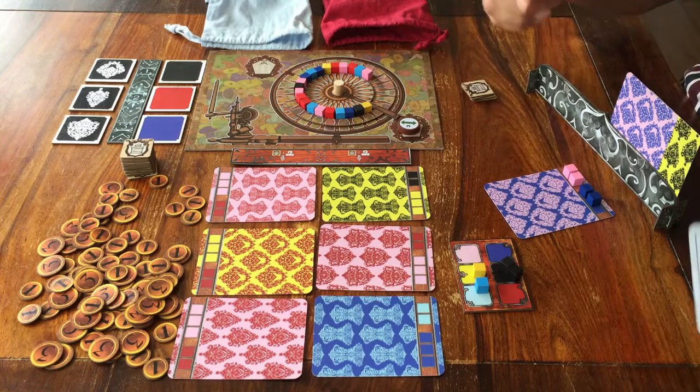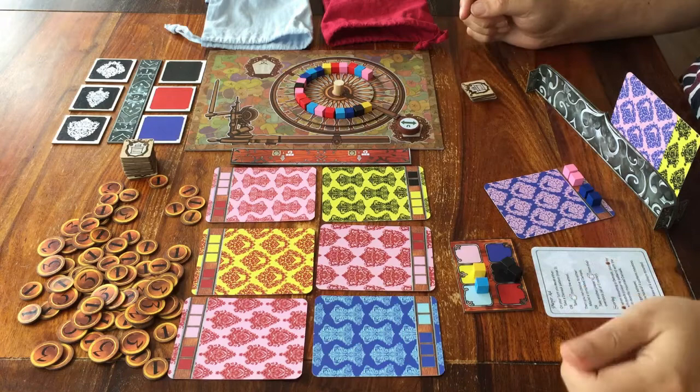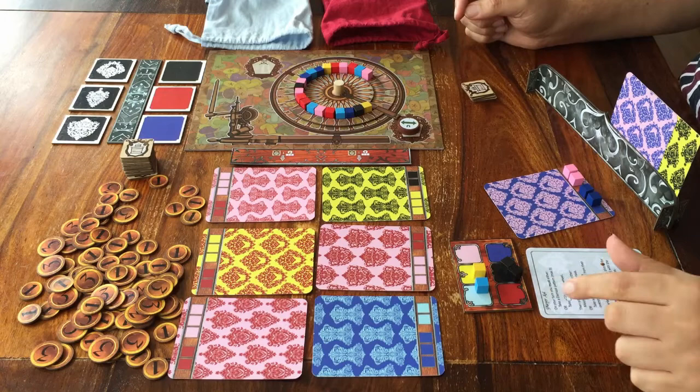Next, how do you play the game? What do you do when it's your turn? When it's your turn, you do one mandatory action and one optional action. First the mandatory action — you have two options to choose from.